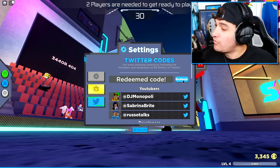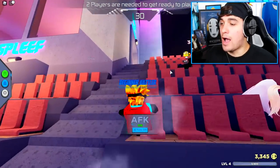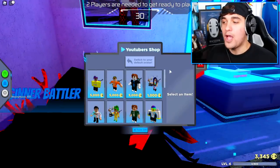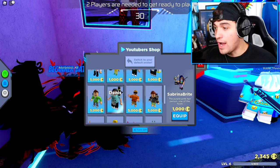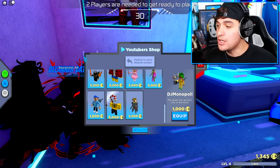Here we go — redeemed code. Once you've done that, guys, you need to head up into this room using some pretty impressive jumping abilities, and you will need to come to the suit shop where you will need to buy all three of the RB suit skins — meaning you need to buy Sabrina's for 1,000 coins and DJ's for 1,000 coins, and also Mr.